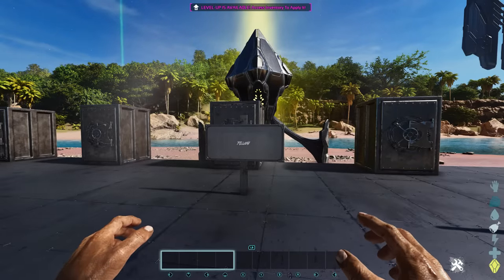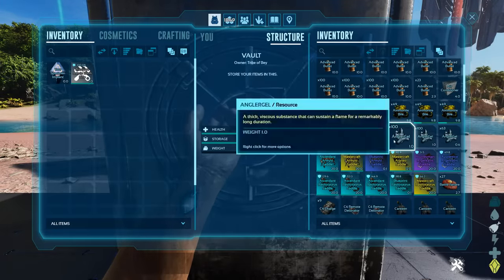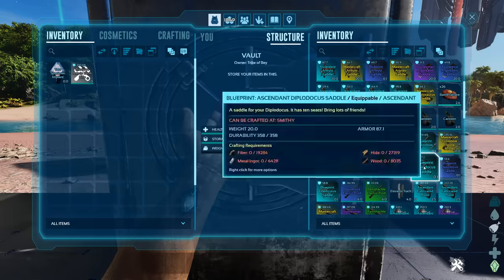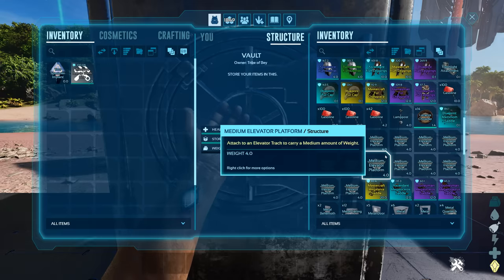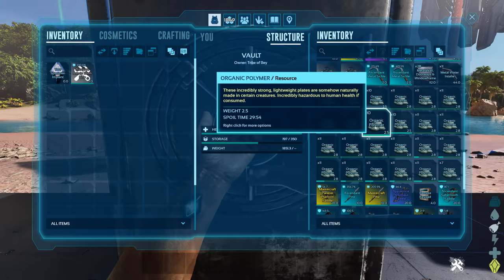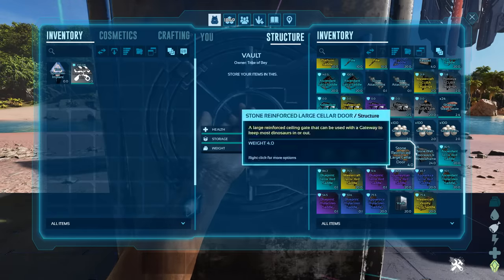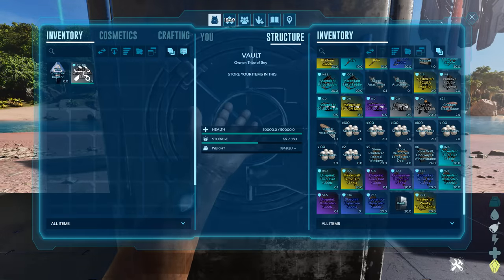Let's see what we get from 100 yellow beacons. Straight into that vault — loads of advanced bullets already, allosaurus saddle and blueprints, ammonite bile, angler gel, anky saddles, argentavis, basilosaurus. This is definitely improved a lot: C4 charges, canteen, beaver saddles, crossbows and blueprints, daedon saddles, fabricated pistols, flak armor blueprints and pre-made items, fur armor, gasoline, lamppost, elevator platforms, mammoth saddle, megalania, megalosaurus, metal shields, metal sickles, loads of polymer. Note: a lot spoiled due to prep time. Also pikes, paracer platform saddles, plesiosaur saddle, sabertooth, sarco, scuba gear, silica pearls, phiomia, vault, and woolly rhino saddles. Surprisingly no longneck spotted in here.